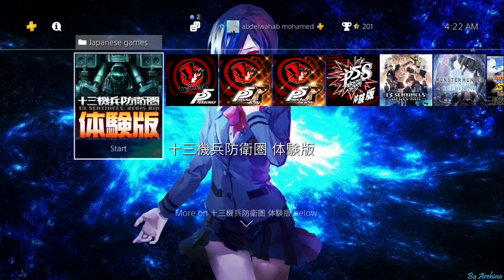We begin with 13 Sentinels: Aegis Rim — this is the Japanese version. I played it back in 2019, it was pretty cool, I loved it. We did a little translation thing for the demo, so I didn't play the full game in Japanese, but I did play the free demo which was about three to four hours long. So I'm gonna count that as free, though at some point I believe it did cost money.